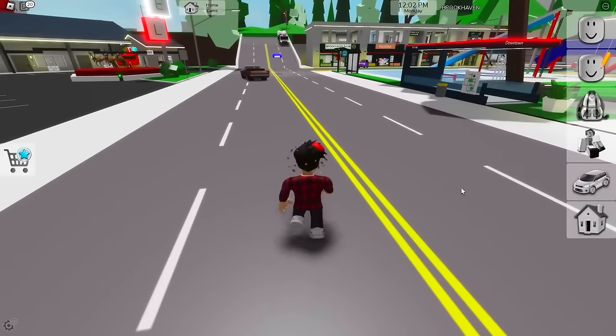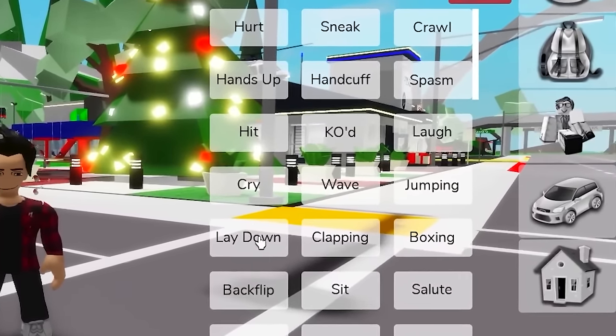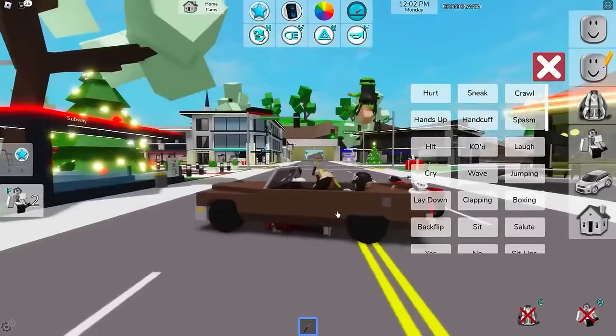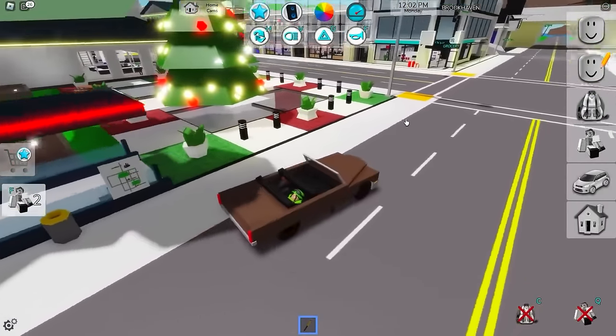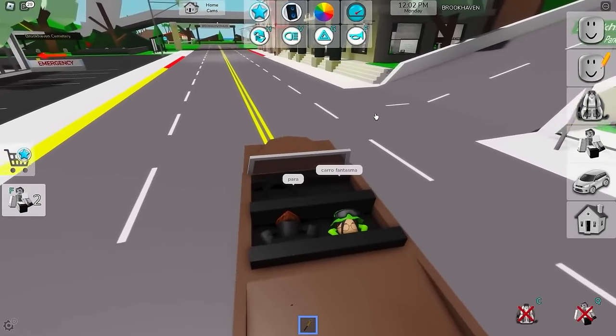For this we'll need a car — it can be any of them. In your inventory, you'll get a hammer. Now click the lay down animation, then start doing the hammering animation. After that, if we go into the driver's seat, it'll literally look like we're fixing our car — or maybe even messing it up. The funniest part is that we can still drive around like that. It's a ghost car — there doesn't seem to be anyone driving it.